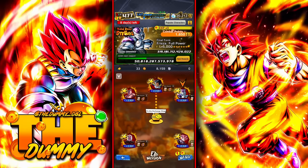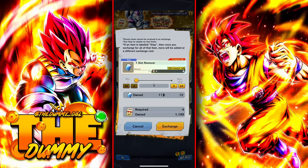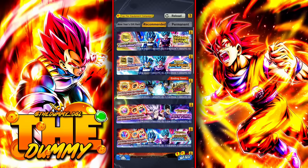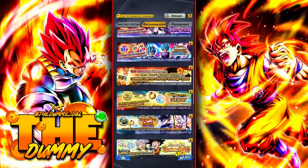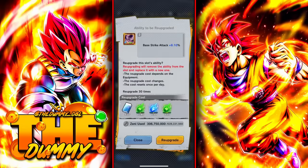We normally get one raid per month, or if there's some type of celebration, we can get multiple raids that month. If there are no raids available, you can check every single exchange shop and see if they have erasers. Now that you have erasers, this is when you re-upgrade the equipment until you get it yellow or red.